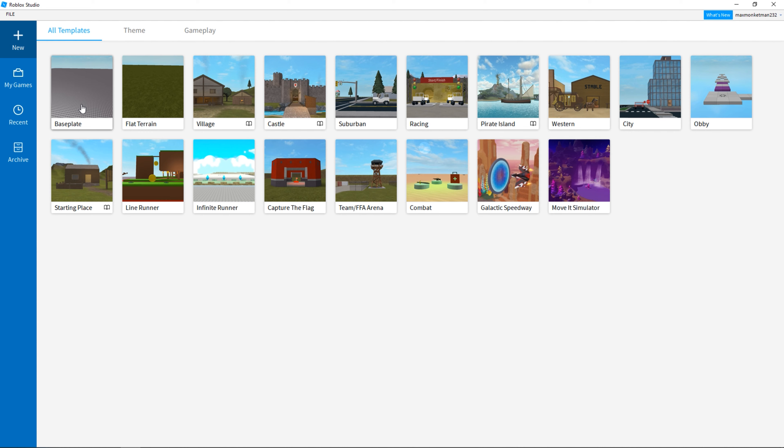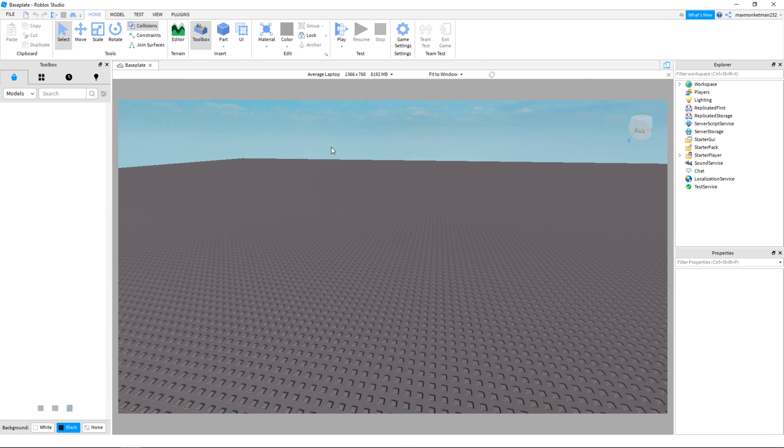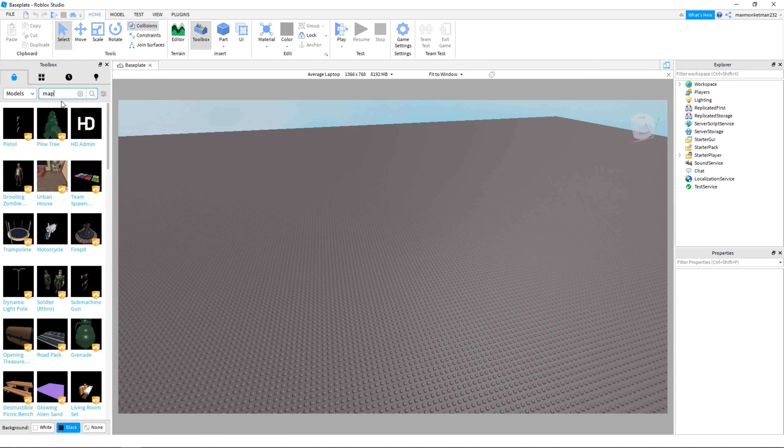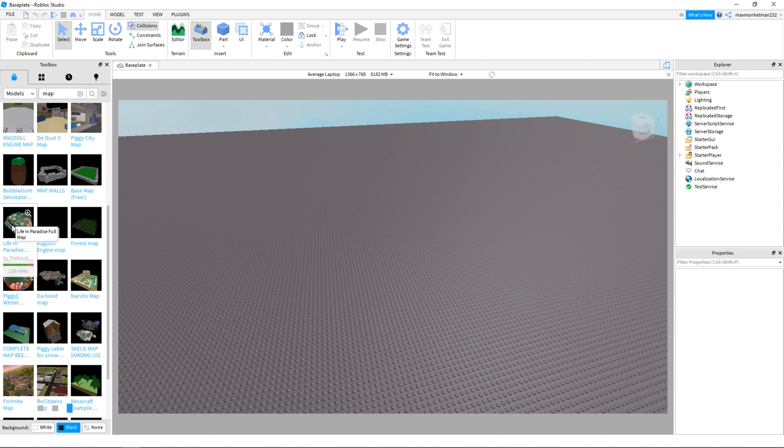First, let's just get into a baseplate because baseplate, I think, would be the best for this. And now that we're in, we can just search up map. And when you get map, you'll see all these. I'm not uploading this game, so let's just use the Life in Paradise map.